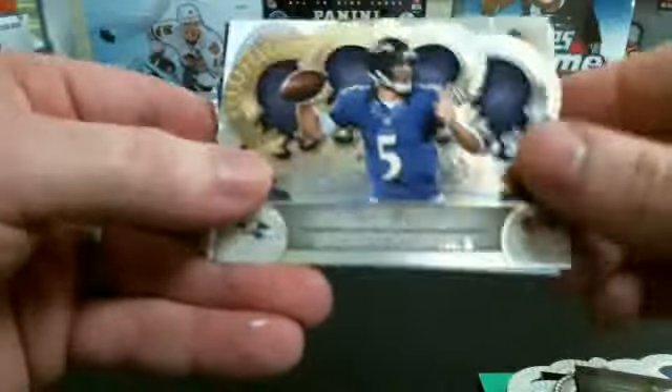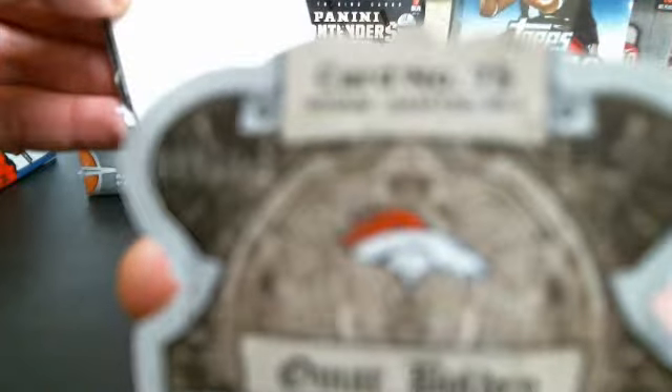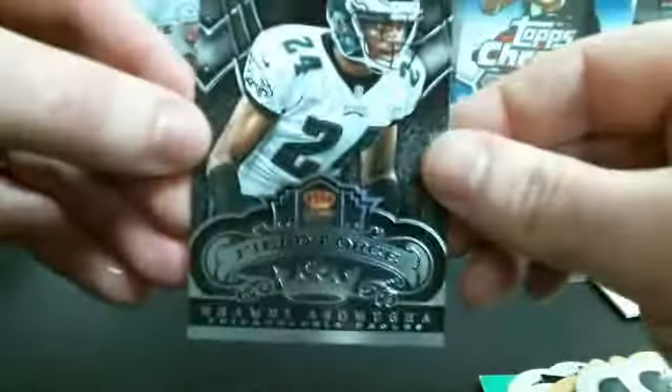Joe Flacco. Omar Bolden Auto, out of 149. He doesn't want to focus. And a blue Shea McClellin — that's also one of five. Tim Tebow. And Nnamdi Asomugha.